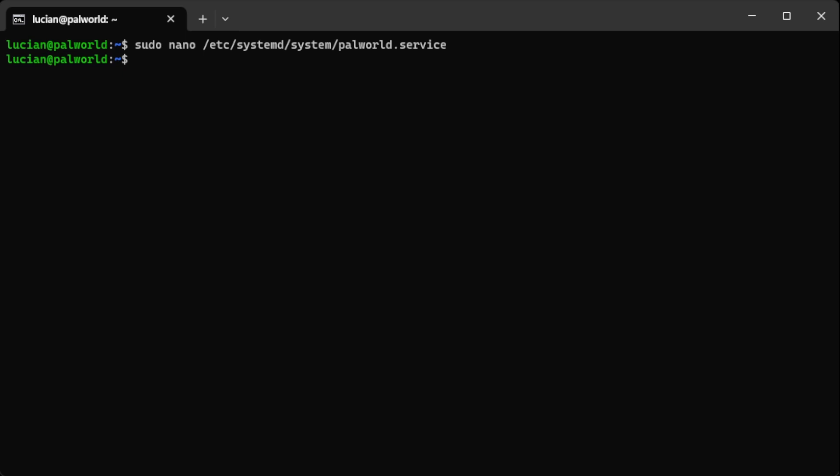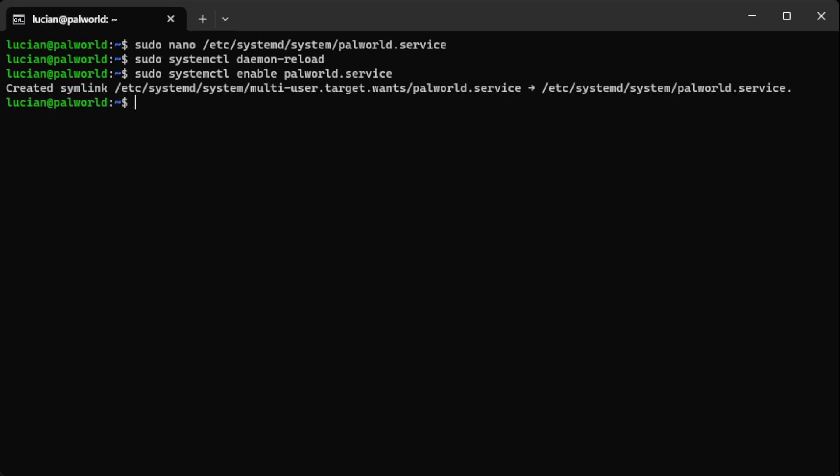Now we are going to reload the daemon: sudo systemctl daemon-reload, and hit Enter. Then we need to enable our server: sudo systemctl enable palworld.service, and hit Enter. That enables the service. Now we need to start the service: sudo systemctl start palworld.service, and hit Enter.